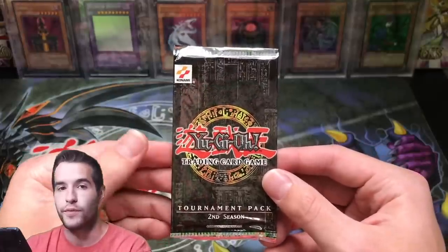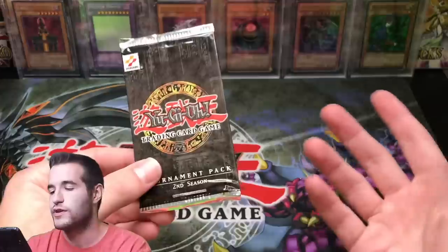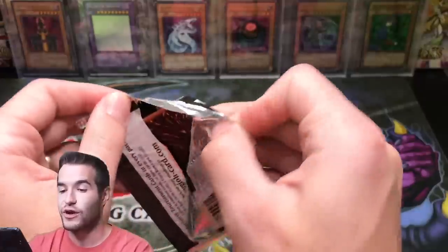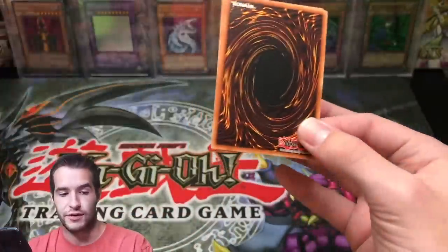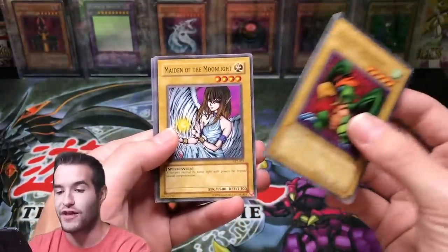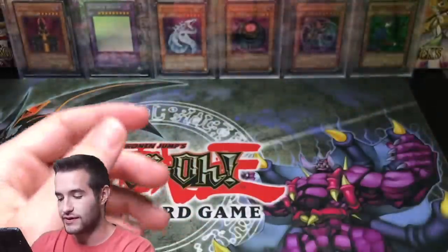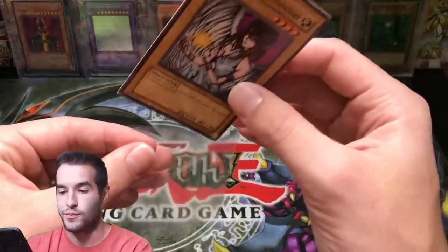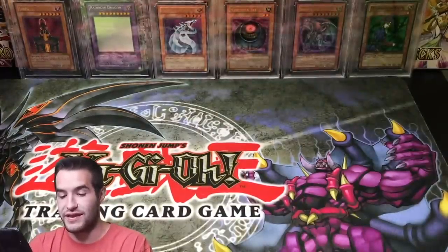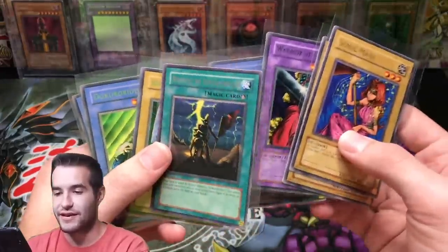Last pack, guys — our last chance at a foil. No foils would be — I mean, I would love to pull a foil. But if we don't, that's okay because we've gotten eight rares and really good ones — incredible luck and I can't complain. If we do pull a foil it's just a plus. A Parrot Dragon again, Maiden of the Moonlight — is it going to be another Faith Bird? It is another Faith Bird. So no foils out of 20 packs. They are loose packs from all kinds of different places, so you can't really expect too much.